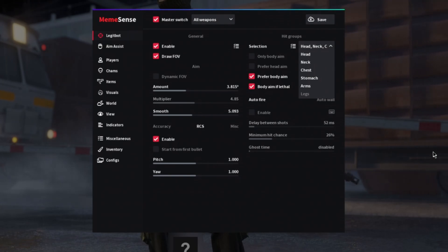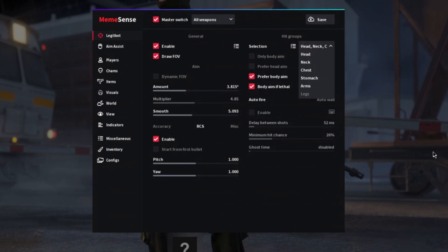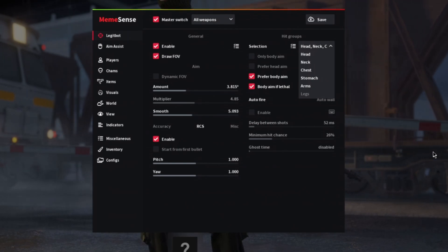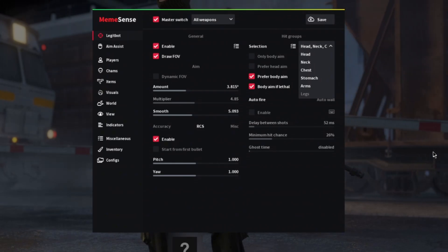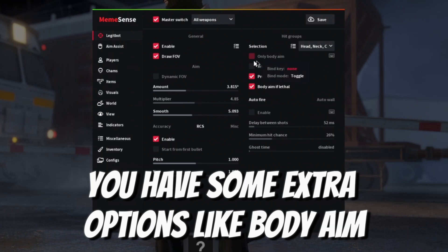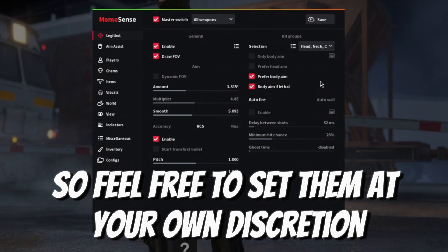Here you can select the hitboxes your aimbot is going to aim at. I'd recommend all except legs and maybe arms, as your damage will be greatly reduced there. You have some extra options like body aim and head aim — feel free to set them at your own discretion.